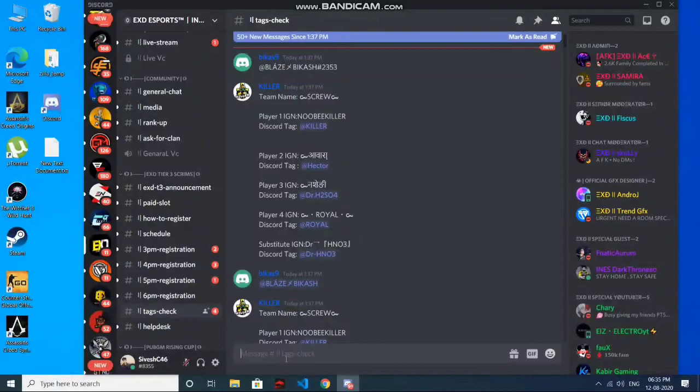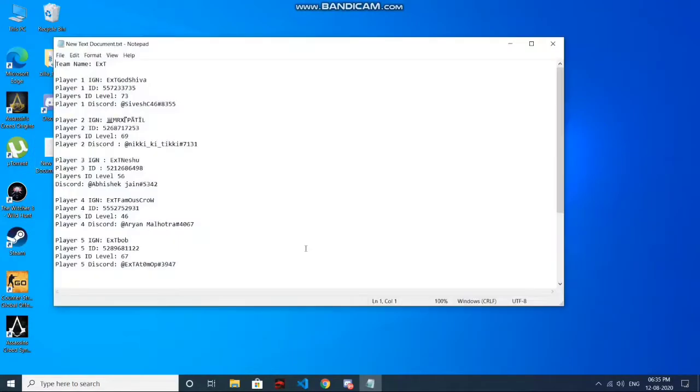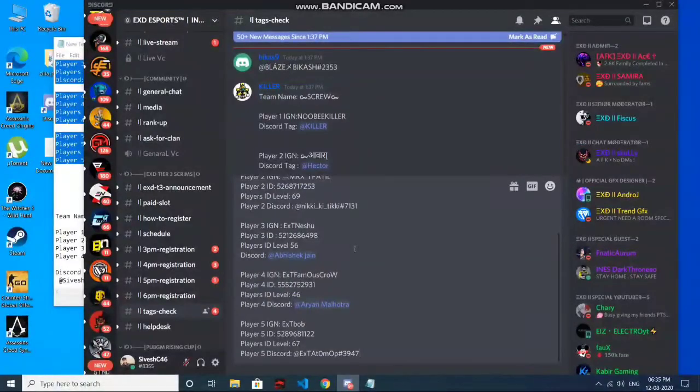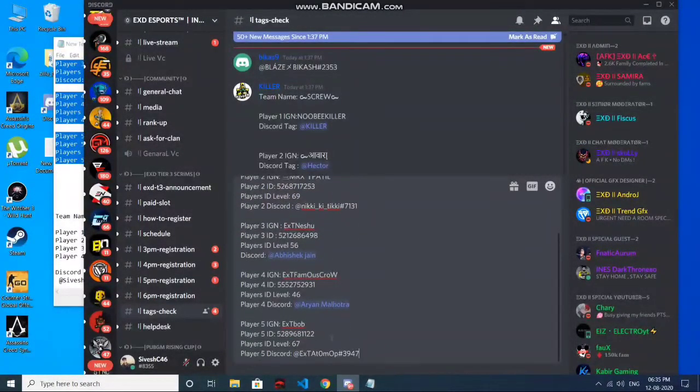Copy-paste your format into a text document first, and then copy-paste it from there into Discord. You can see here that some tags are not turning blue, which is what you want.